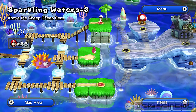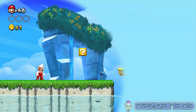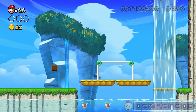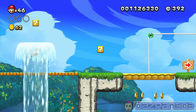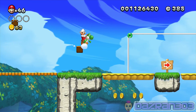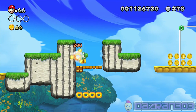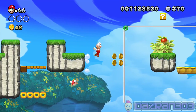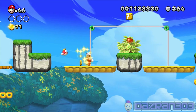Above the Cheap Cheap Seas - I remember this course on sparkling waters being one of the harder courses. It's just random, I hate those cheap cheaps jumping at me. All right, it's a Yoshi stage - I totally forgot about this. Yahoo! It's a one-up - oh this is why I hate this stage, because of Yoshi.